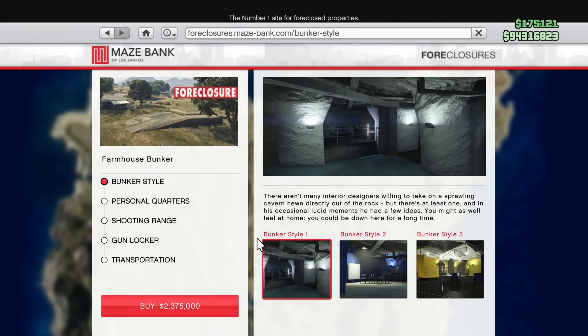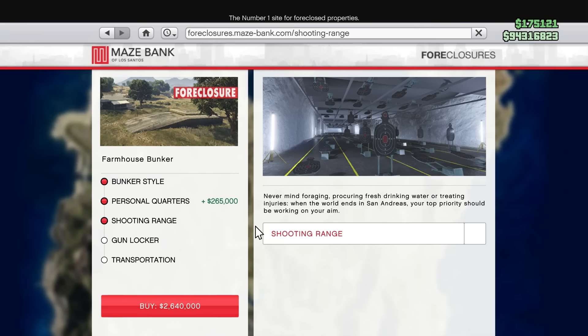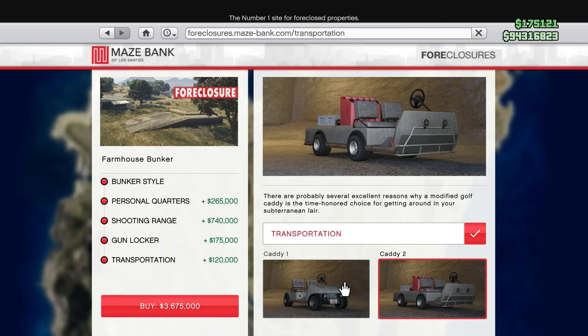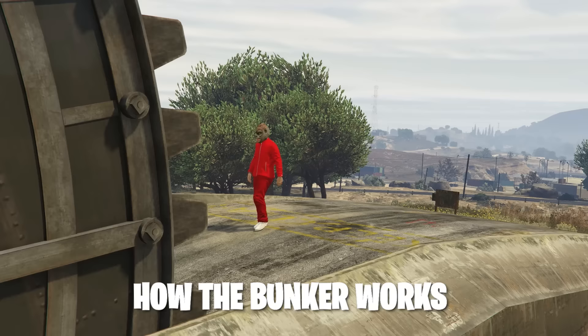As for your renovations, the only one I would recommend getting is the Personal Quarters. It's pretty cheap and lets you spawn at your bunker, so in the long run it will be very useful. The bunker style is purely cosmetic. The shooting range definitely isn't a necessary purchase, same can be said for the gun locker. And the transportation is actually very, very slow — it's faster to walk.